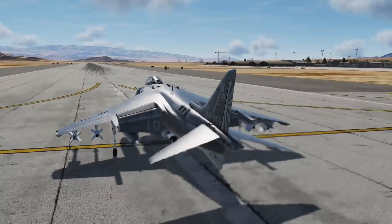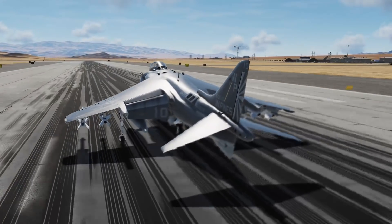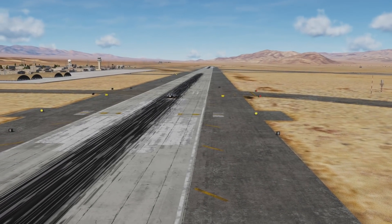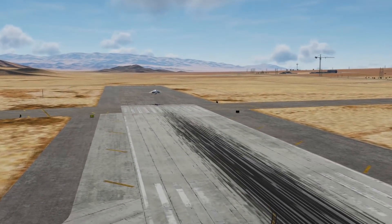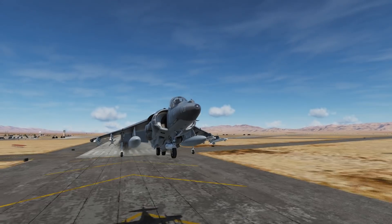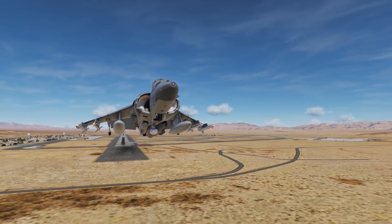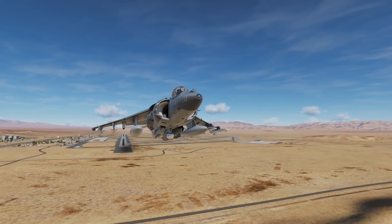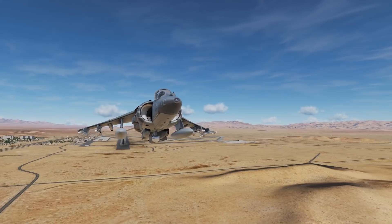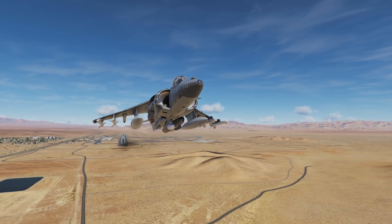For those of you that don't know, a SEAD mission is a Suppression of Enemy Air Defenses. In order to do that, I'm going to need an aircraft that's capable of that. Unfortunately, the F-18 Hornet has not reached that level of development yet, so we're going to have to dust off the Harrier for today. I haven't flown the Harrier since the Hornet came out — maybe a little bit longer than that. So it'll be interesting for me for sure.